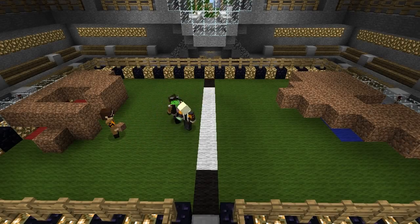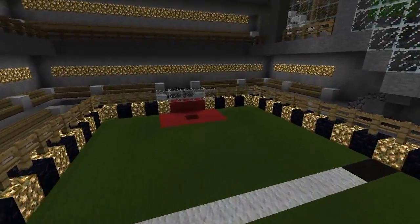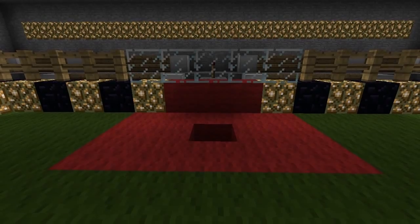Blocky is netball meets 'defend the castle.' A typical pitch is 21 blocks long and 13 blocks wide, which includes the center line — a single block all the way across the center of the pitch. Each team has a goal that they have to defend, which is 3x5, and the goal is in the very middle.